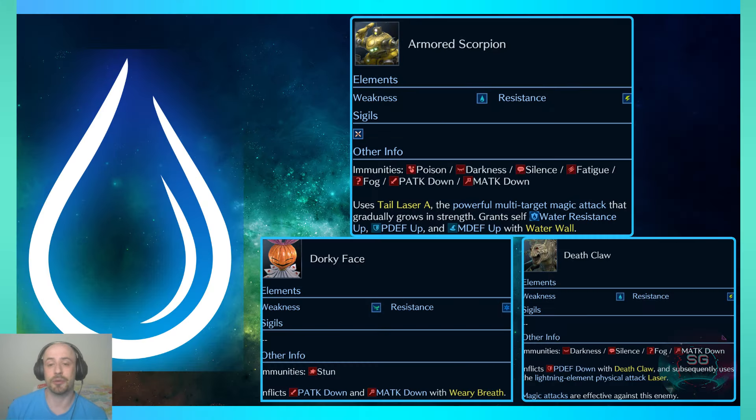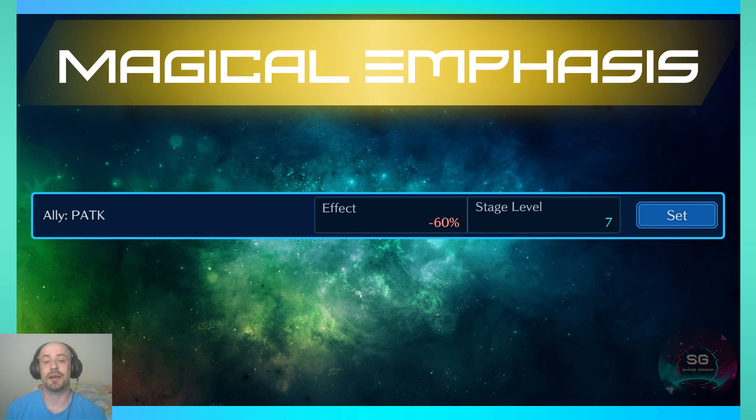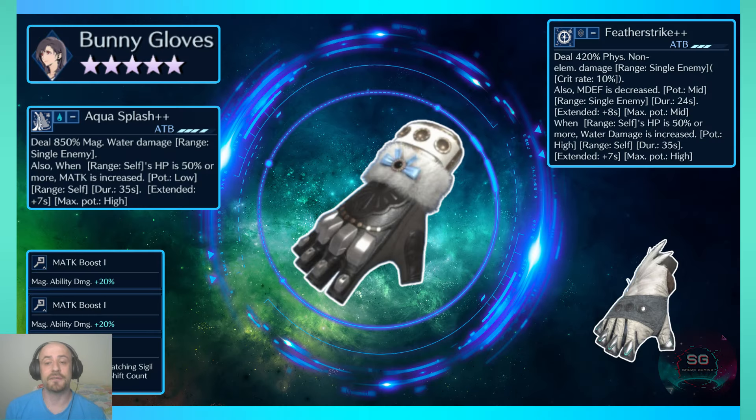Next up is the Water Trial, which I did a bit better in. You face the Armored Scorpion here with his two little henchmen, Dorky Face and Deathclaw. This one has a bit of a magical emphasis because there is a minus 60% physical attack score that you can grab for free if you go full magic team. Tifa's Bunny Gloves and Feathered Gloves are absolute MVPs — this trial was made for these weapons. Bunny Gloves have powerful water damage, raise her magic attack, and have an X sigil; Feathered Gloves lower the enemy's magic defense and raise her water damage.